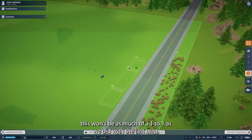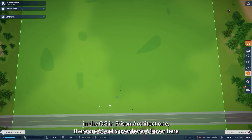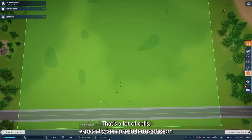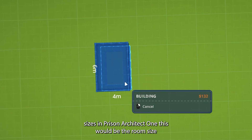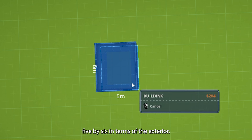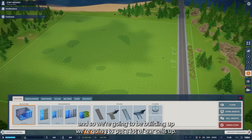This won't be as much of a one-to-one as we did with the last map. In the OG in Prison Architect 1, there are 61 cells over here, 61 over here, 73 — sorry, 71 — and then another 17 that kind of stick out. That's a lot of cells, especially because room sizes in Prison Architect 1 would be 4x5, but we need to go even bigger: 5x6 in terms of the exterior. So we're going to be building up — putting a lot of our cells on upper floors.